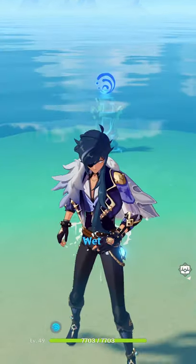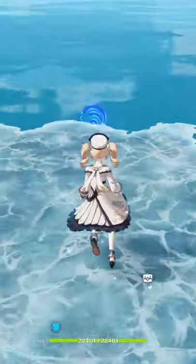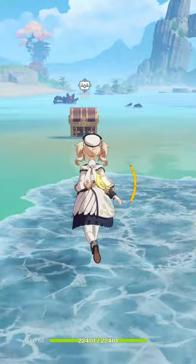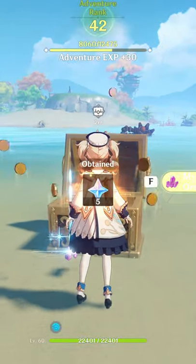Unfortunately I wasn't recording, but I did figure out that if you use Kaya to set up a little bridge here, and actually just get close enough, you can do a charged attack which will activate it — and it ends up giving you a sweet precious chest. Get that loot!